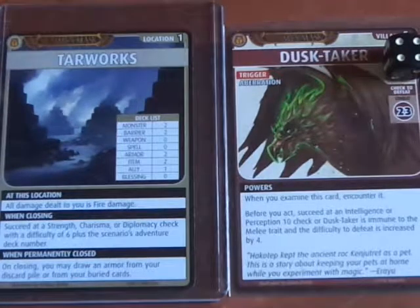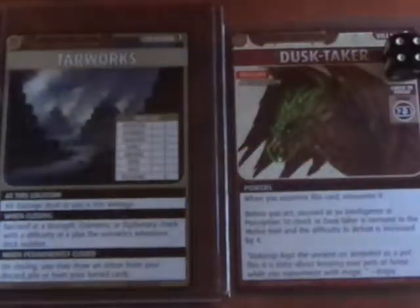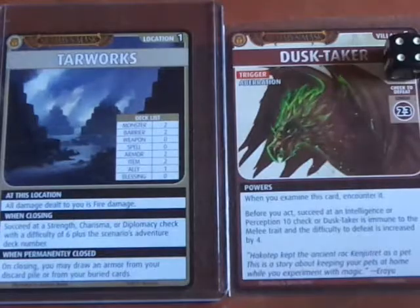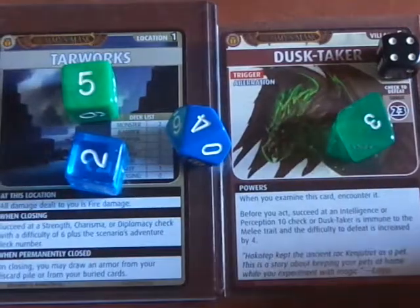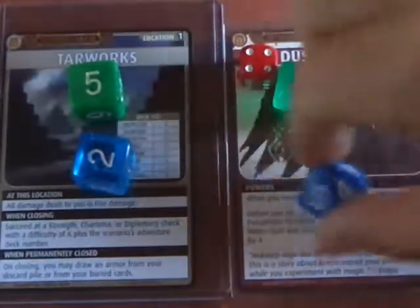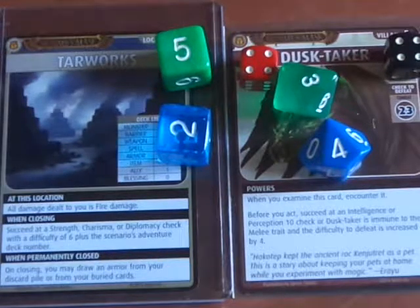Arcane is d10. I'm going to recharge the Staff of Focus to add another d8. All these dice plus 2. I rolled a total of 20 — I needed a 27. Even if I add a card it's not going to help out. That combat check was an utter fail.